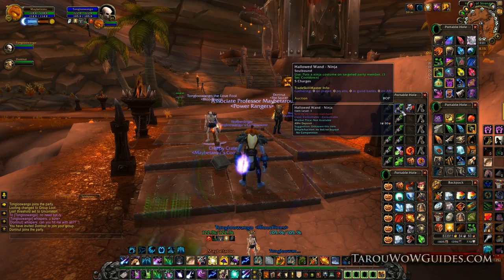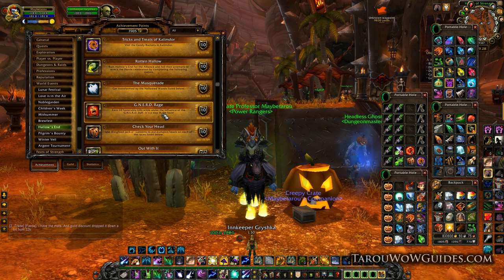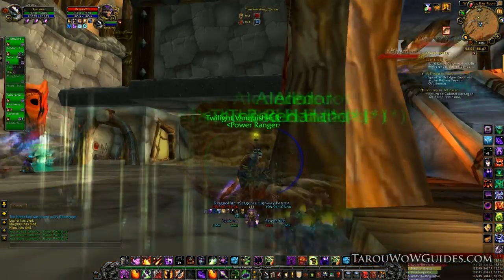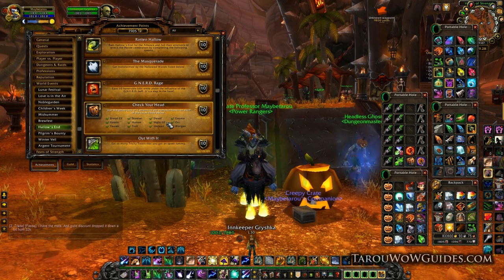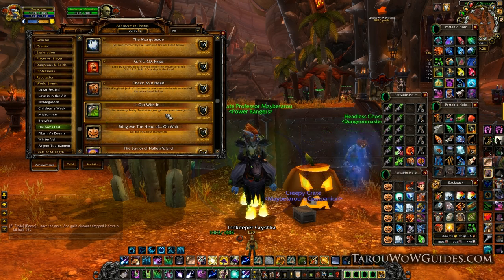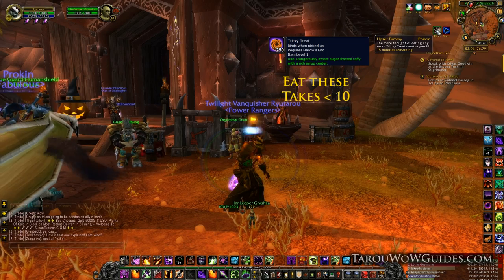Between waiting on wand cast trades, queue for a BG like Alterac Valley, Tol Barad if it's about to start, or Isle of Conquest. Pop a Nerd Candy and kill 10 players. It used to be 50, which was semi-difficult, but now it's only 10 players so you should have no trouble doing it without dying. If you do die, you'll have to eat another candy — no big deal. This is also a good time to complete Check Your Head. If you're short on the jack-o-lanterns used to complete it, you can get them from friends or the auction house, but don't expect them to be cheap early on.